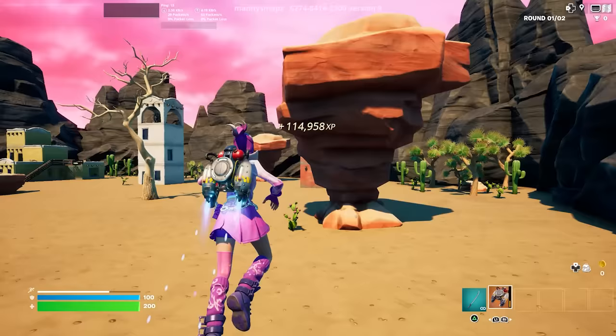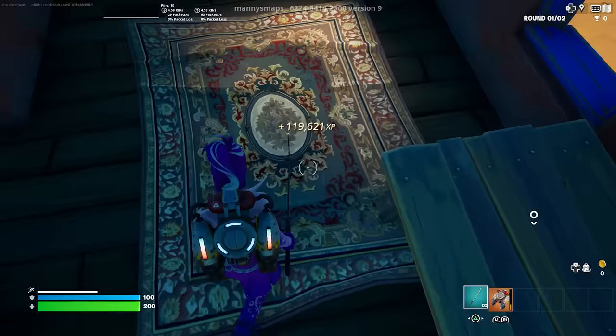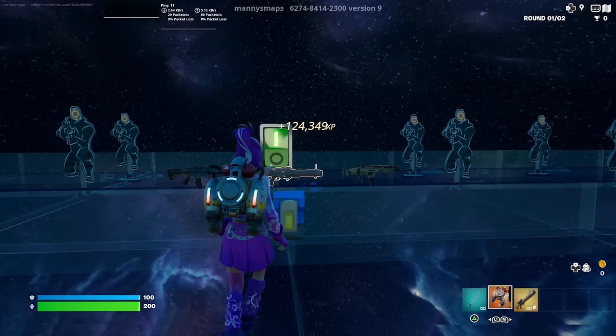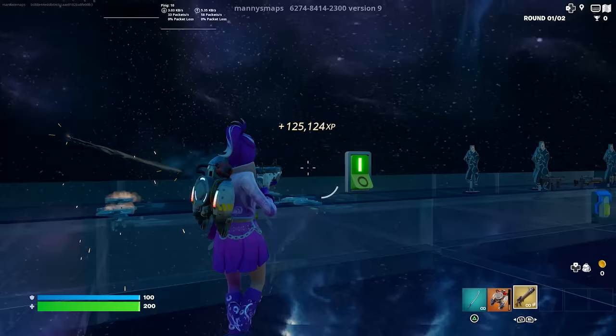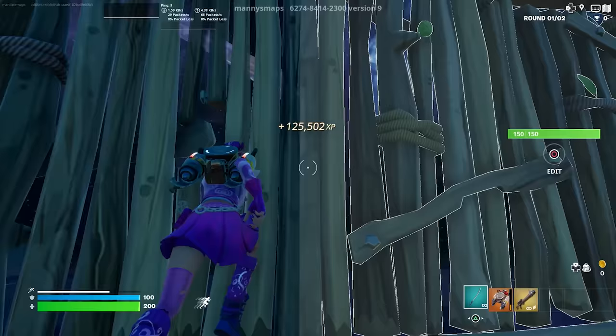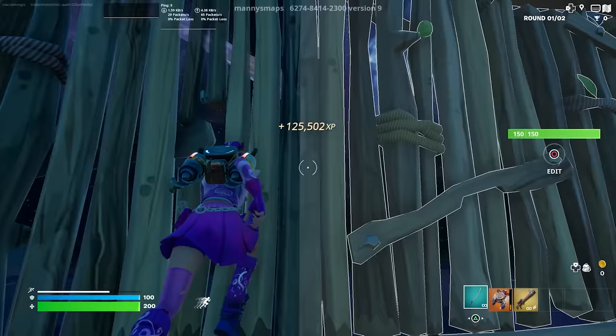Follow me to the right side, go inside, and look down at the carpet — do an emote on the carpet. This activates a button at the top of the TV. Click that button and you'll be teleported over here. You can eliminate all the bots — the more you eliminate, the more XP you get. For even more XP, build a few floors and run at the bots — you'll get XP just for running, which is pretty crazy. Thanks for watching, hope you enjoyed, see you in the next one.